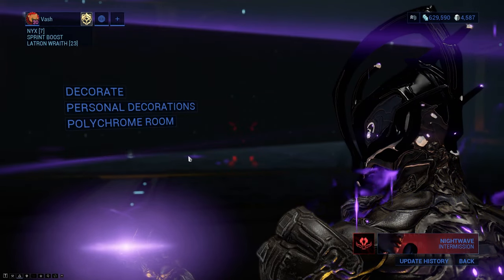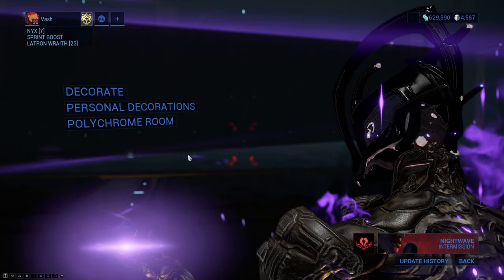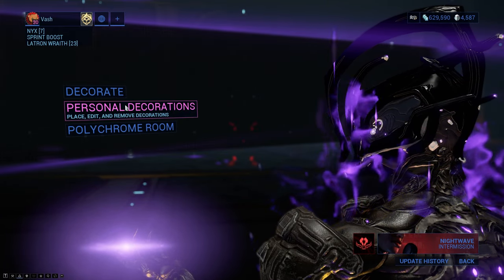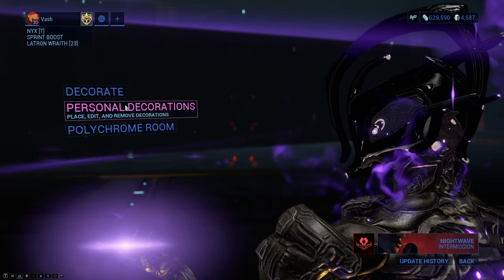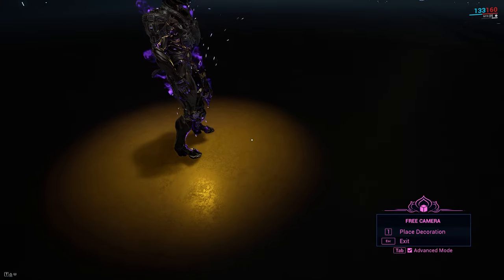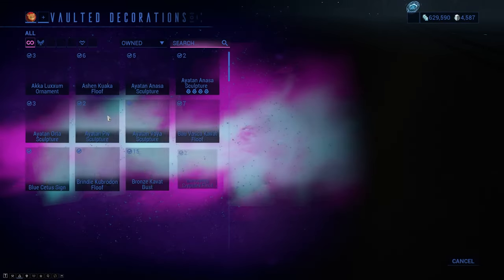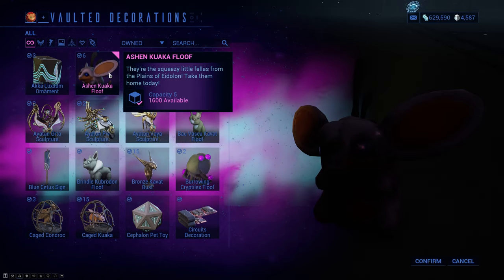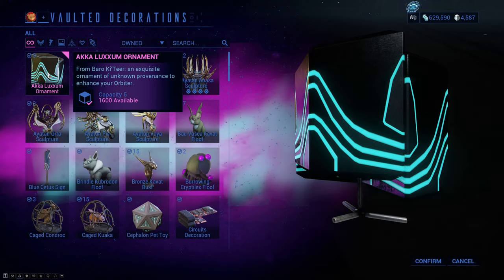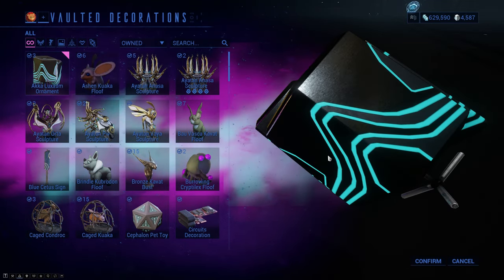Now let's talk about personal decorations. These are accessed from the personal decoration menu, reached via your menu under Decorations — but instead of clicking Decorate, you click Personal Decorations. Pressing 1 brings up the personal decoration menu. You'll notice many of these cost more capacity than standard dojo decorations. Any placement modifiers or post-placement modifiers that affect dojo decorations will also affect personal decorations.